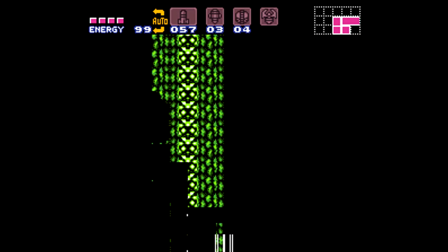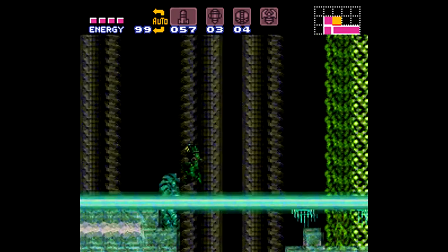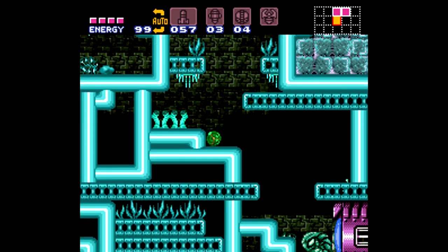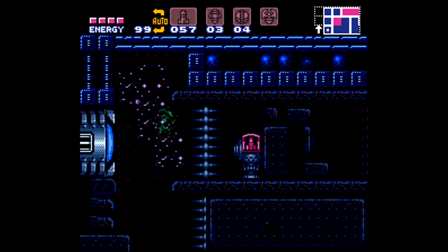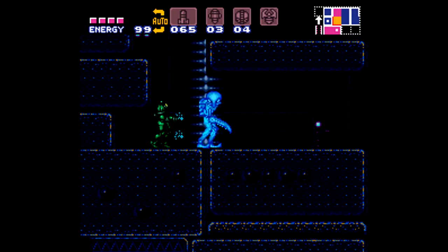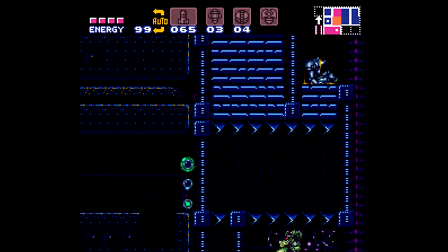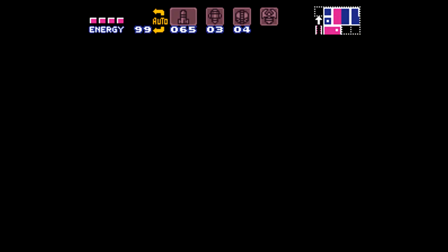Up through here is Maridia - I don't really get too far in because I want to go explore the Brinstar stuff first. I don't have gravity suit so I'm kind of expecting that from Kraid. Kraid is actually back here. There is a secret back here, and I'm pretty sure you're not supposed to find it until after you beat Kraid - I'll explain why after we actually beat him.